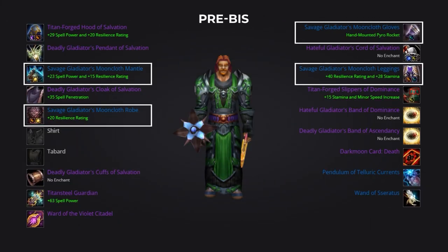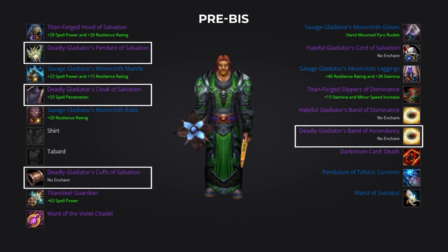Alright, back to the gear sets. Starting with our pre-BIS list, this most notably consists of the 4-piece Savage Gladiator's Mooncloth set. We want to prioritize Mooncloth over Satin for the superior stat allocation. This can all be farmed freely from battlegrounds or Wintergrasp as the only requirement is honor. Also coming from honor we have some Deadly Gladiator's off pieces — that being cloak, bracers, neck and ring.